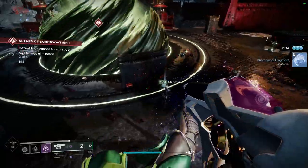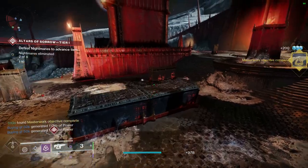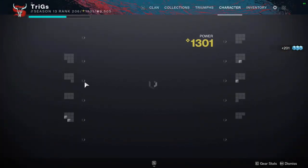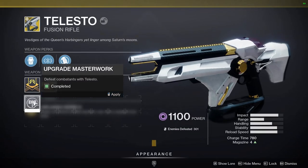If I'm going to be completely honest, the catalyst doesn't do all that much. All it does is add the perk Deeper Pockets, which increases magazine size by 3 and expands ammo reserves. That's going to be it for today's video. If it did help, be sure to like, comment, and subscribe. I'll see you all in the next one.